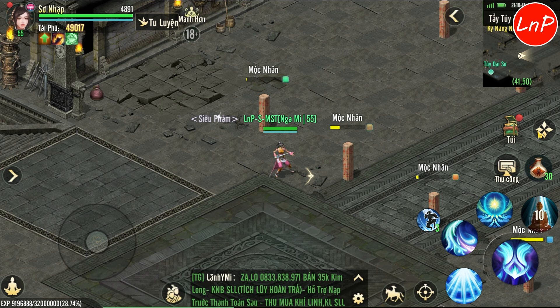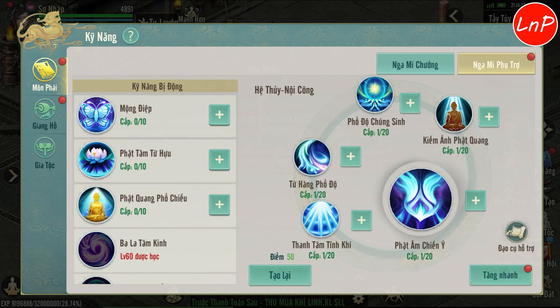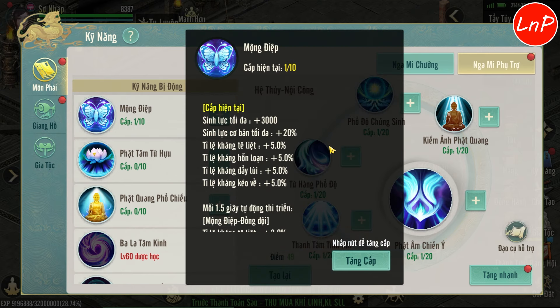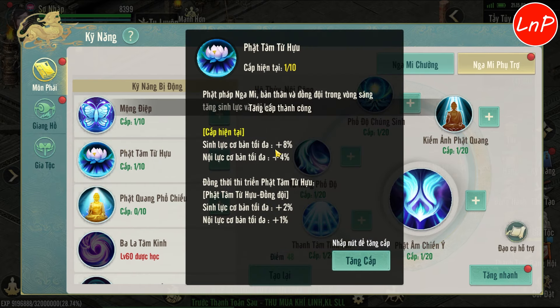Bây giờ chúng ta sẽ cùng qua chiêu bị động của GAMI BUP và cách tăng của GAMI BUP như thế nào nha. Đây là kỹ năng bị động của môn phái GAMI BUP - GAMI Hộ Trợ. Chiêu bị động đầu tiên sẽ giúp cho môn phái GAMI Hộ Trợ tăng sinh lực tối đa cơ bản và tăng tỷ lệ kháng không chế. Chiêu bị động số 2 sẽ tăng cho GAMI BUP sinh lực tối đa cơ bản và nội lực tối đa cơ bản, đồng đội cũng được tăng luôn.